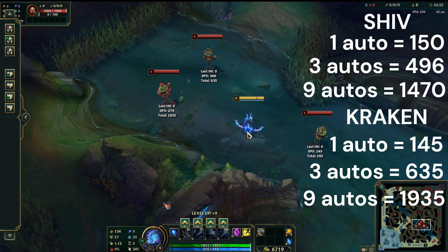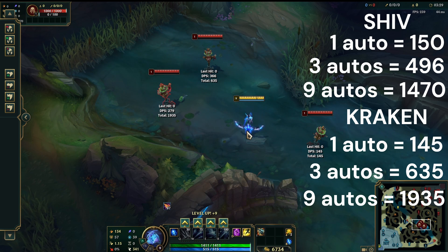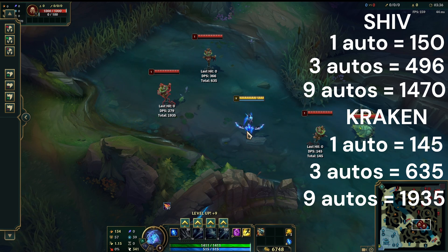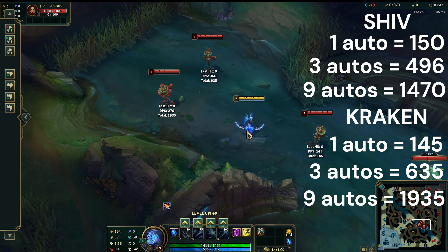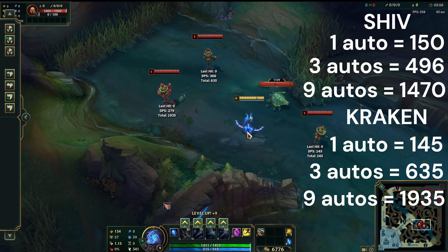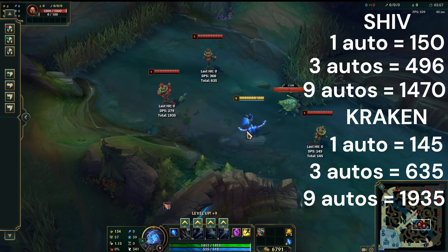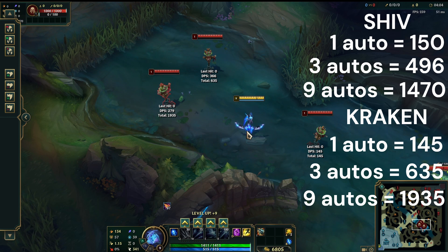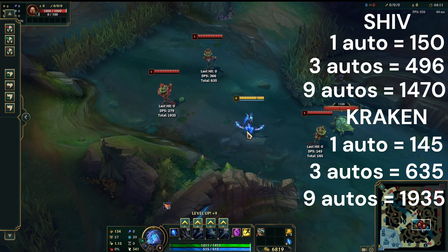Point proven. The numbers are right in front of you — Kraken Slayer is always doing more damage than Static Shiv, assuming you're autoing more than once in a fight. And given competitive ADCs, I would hope that's the case. People think that Static Shiv gives some fantastic wave clear, but honestly it doesn't even kill the entire wave — it just chunks the minions a little bit. The wave clear is a completely delusional reason to buy that item. Kraken Slayer is always better.